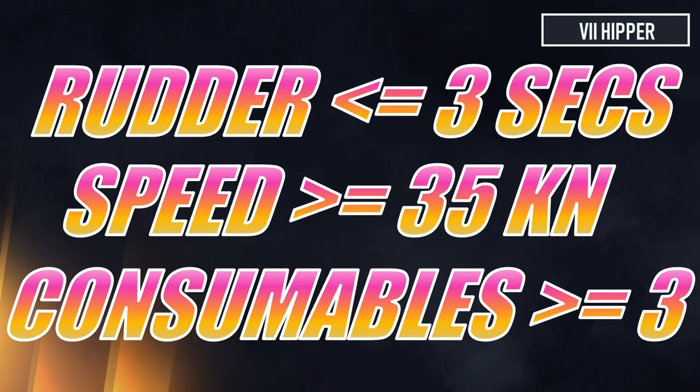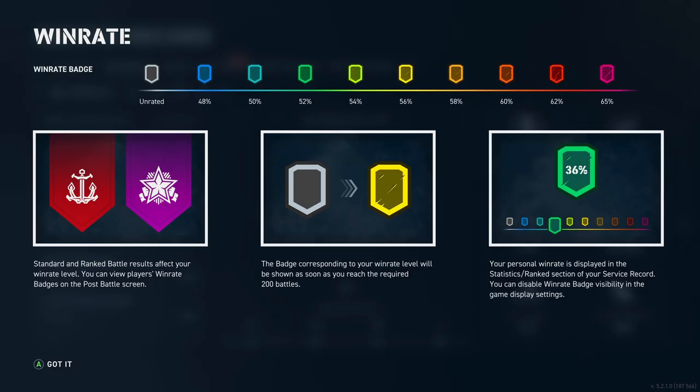A rough guide on what an agile cruiser is: a rudder shift of three seconds or below, a speed of 35 knots or faster, and consumables of three or more. That means you will usually have to run a commander with the legendary perk called 'Fully Packed,' which all the agile commanders do have.